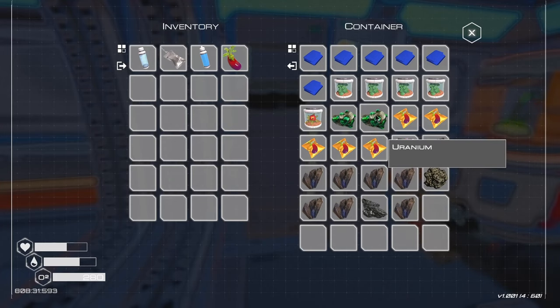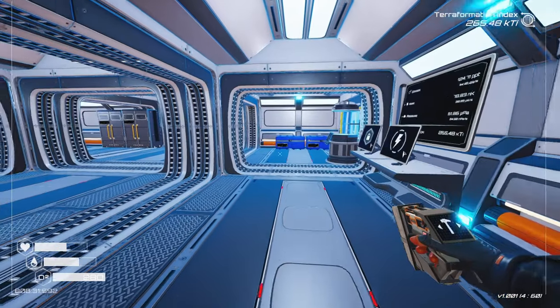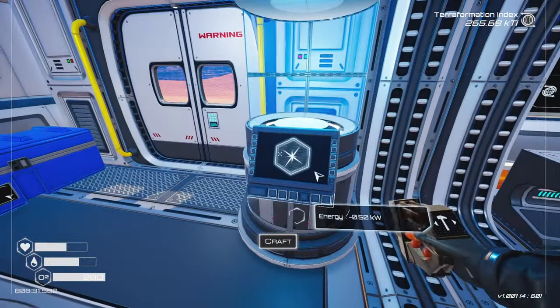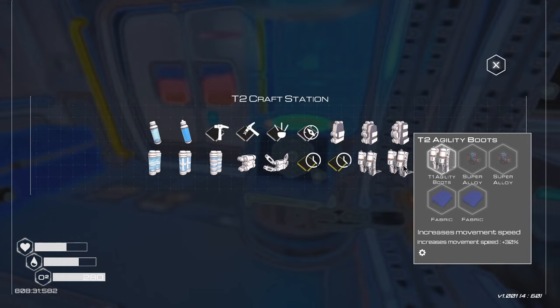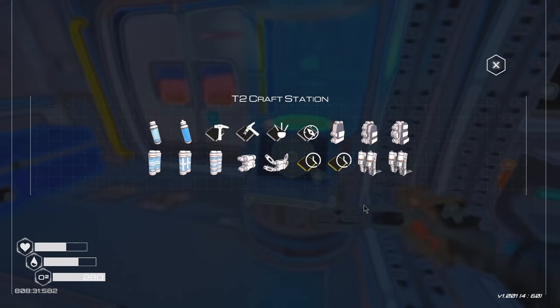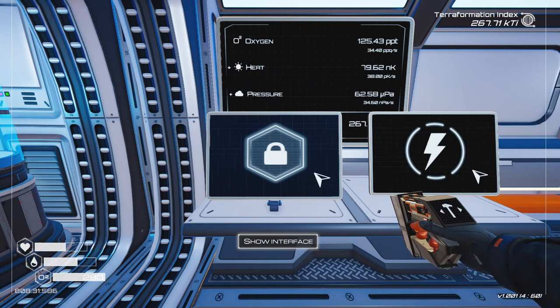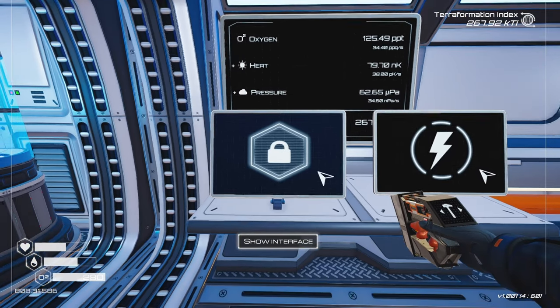I would really like more running speed. If I got the agility boots too, that would do it, but you need super alloy for that. I could make a trip to get some super alloy. Once again, I don't know if that cave is available yet. Once we have the ore extractor, things will work a lot better for us.